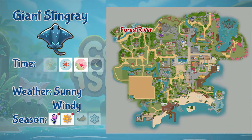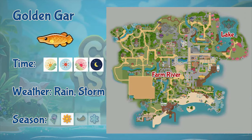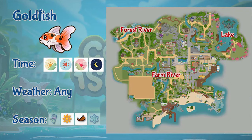Next is the giant stingray. This stingray can only be fished in the forest river. It appears only in the afternoon and evenings, and only in sunny and windy weather. You can only fish the stingray from the 15th to 28th day of spring and summer only. Next is the golden gar. This fish can be found in the lake and the farm river, all day but only in rainy or stormy weather, and only in summer.